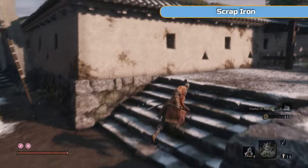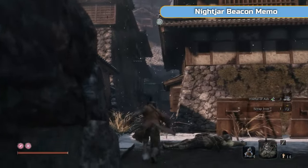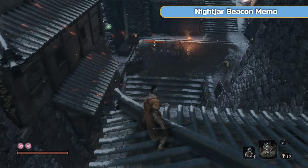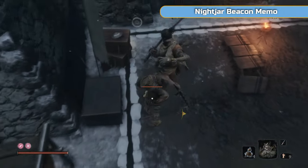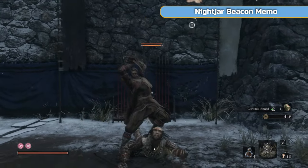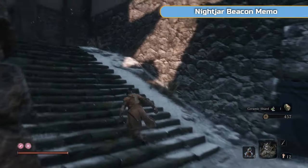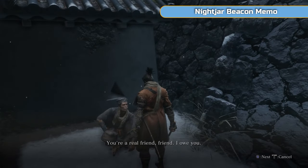Depends if you've got full alert or not. Just going to grab a couple of things — scrap iron, we need this. Then we need the nightjar beacon memo. They are the nightjar samurai or something like that, the ones on the rooftops. Take the one with the gun out first, there's one with a spear, and then a couple with swords — go for the one with the spear as he's a bit more annoying. Once it's clear, go up and speak to that guy again. If he doesn't say what he's supposed to and give you the nightjar beacon memo, then just go look around — it means there's an enemy still somewhere. Kill them and come back. Once he gives you the note, you know you've done it right.